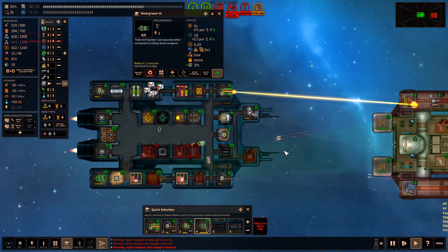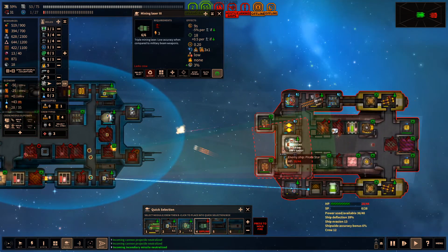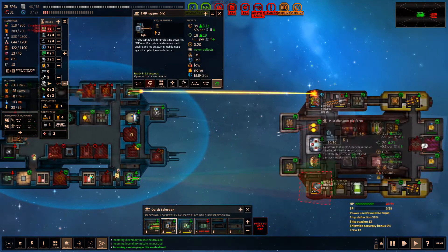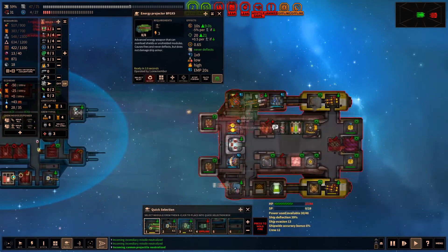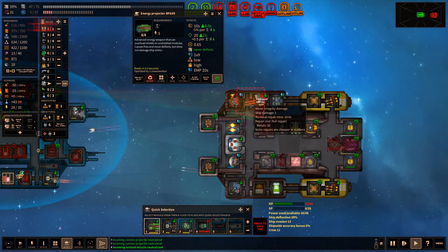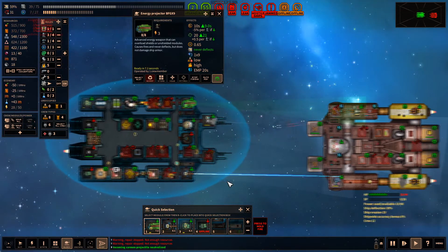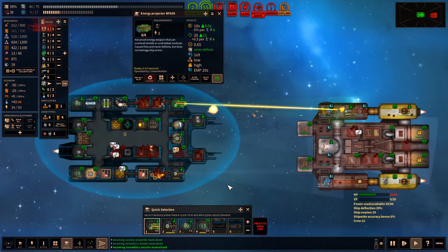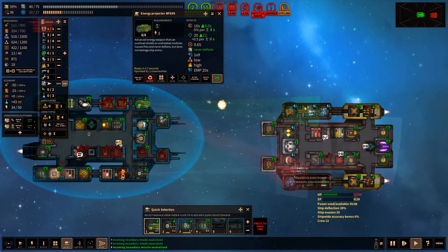We lost a reactor. I think we still have power to most weapons, which is good. Our bridge is down — that's not good. We need to chew through a little bit more. EMP if at all possible — let's get the EMP in there. One of our mining lasers is down. We're taking a lot of physical damage but we're still holding out. Two or three of their guns are down now — the two rears are still firing.